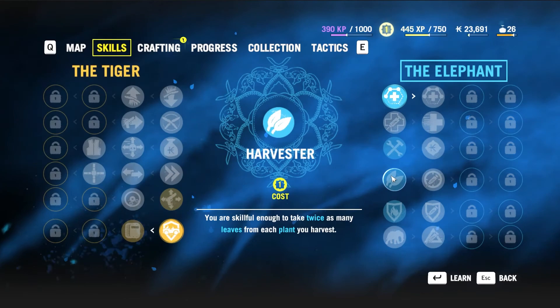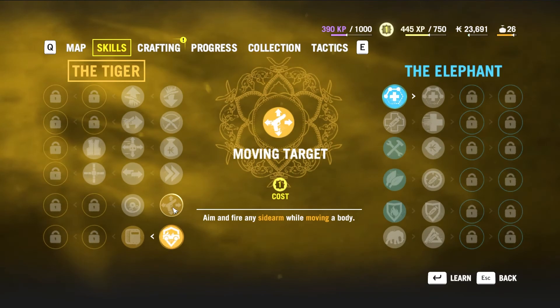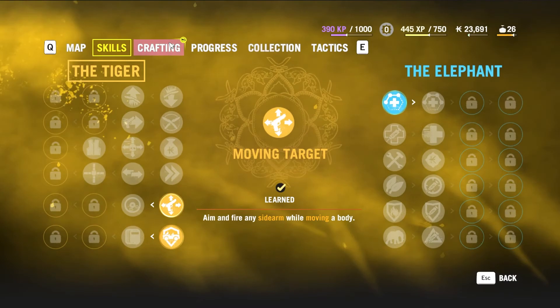I don't have that big of a loot rucksack, so I'm going to go ahead and get Moving Target. I need to think more logically. We have Moving Target now. In crafting — I'll take that.